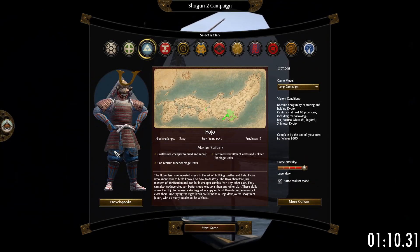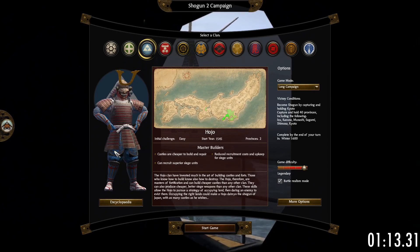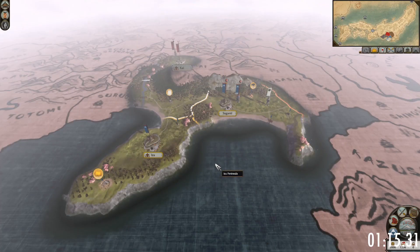All in all, together with the Tokugawa clan, the Hojo have the least game-changing mechanics and units. But how do you thrive as the Hojo?